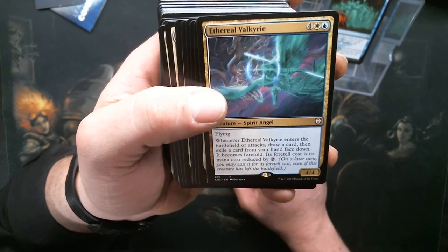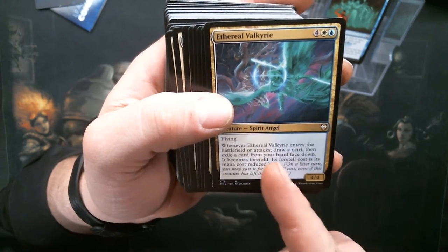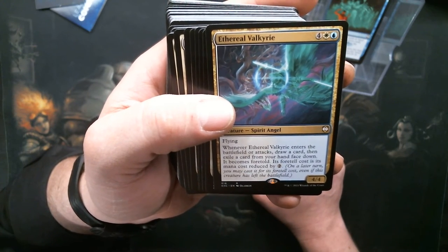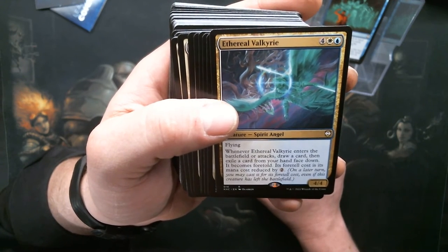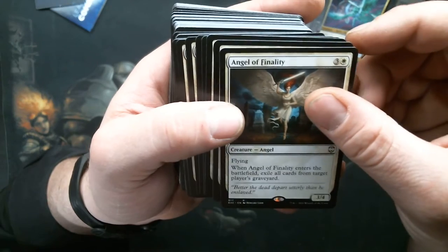Ethereal Valkyrie — six mana, 4/4 flyer. This is a Spirit Angel, so for all of those Kamigawa Spirit/Arcane decks — enters the battlefield or attacks, draw a card, then exile a card from your hand face down. It becomes foretold. Wow.